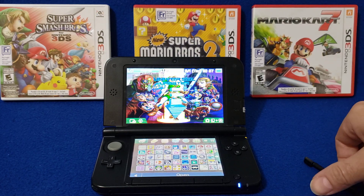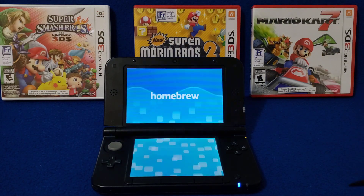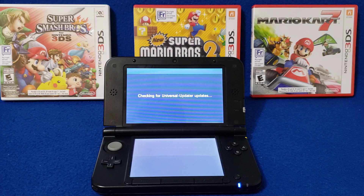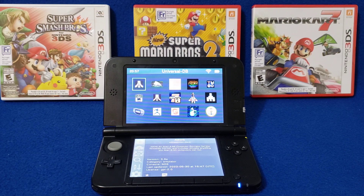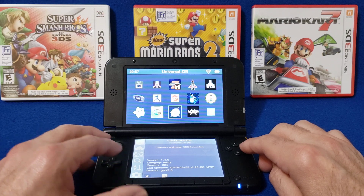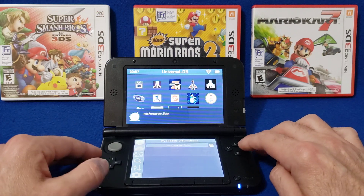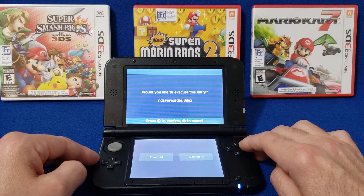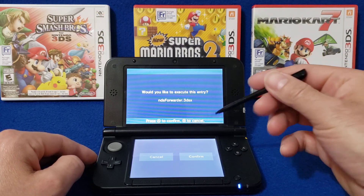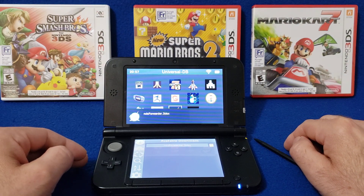Let's start up Universal Updater — press Open. It'll ask you for updates if you haven't updated in a while. Go down and look for NDS Forwarder; this one's called Blue Unicorn Whale. Press A to install if you haven't had it yet, then press Confirm. It shouldn't take too long.